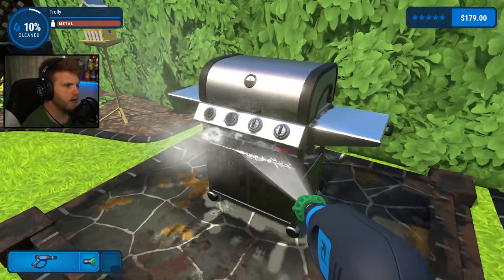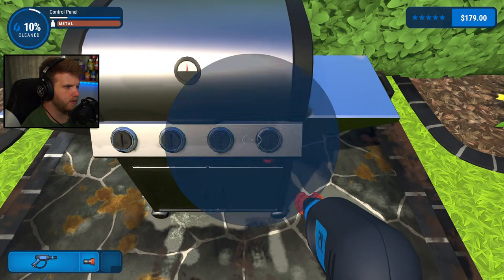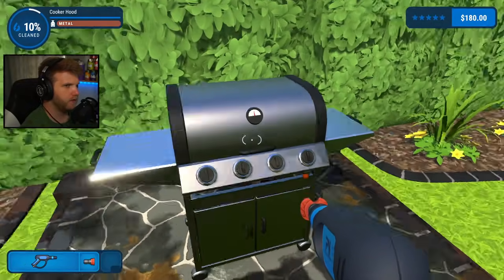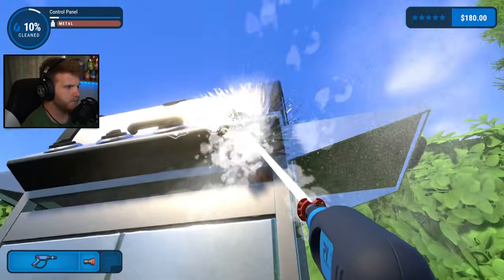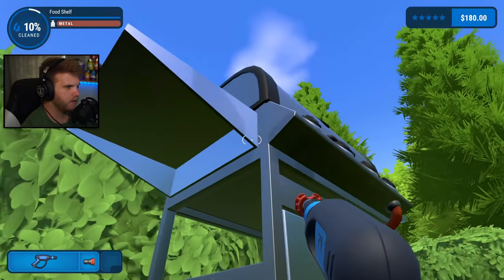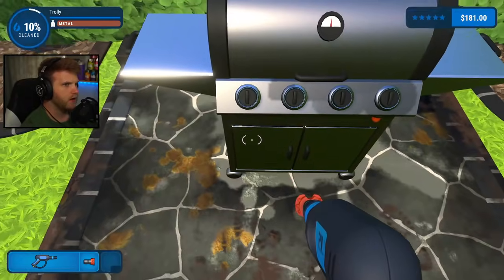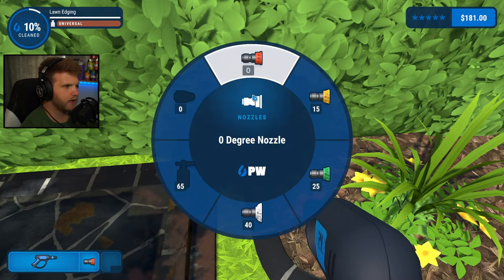The control panel needs to be cleaned — it's just on the dials, that's what it is. So that should be clean now. There's still some on the sides. For this section I can just use the 15 degree nozzle and walk it around the whole corner the whole time like this. The lawn edge is all clean.